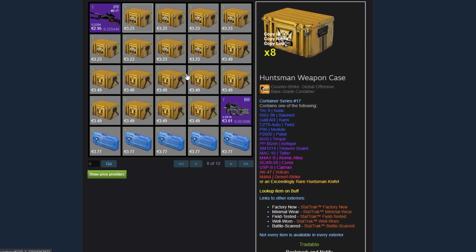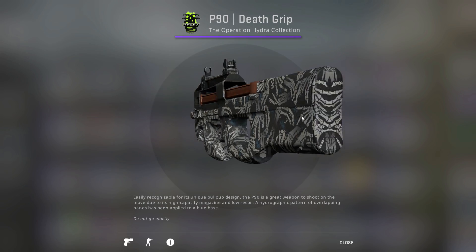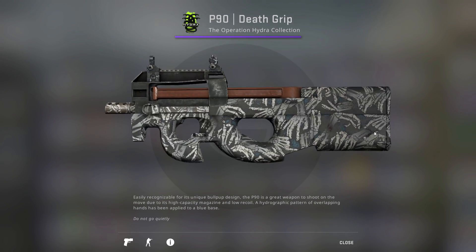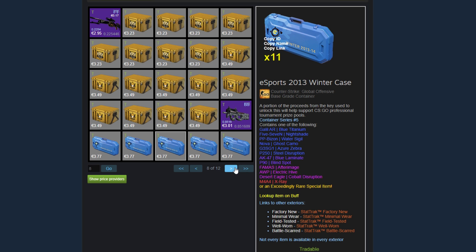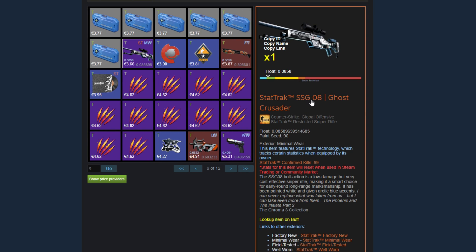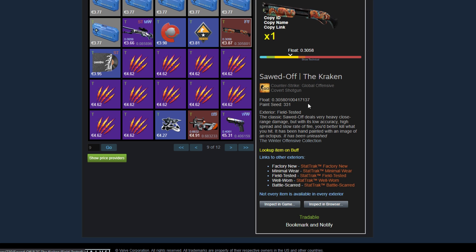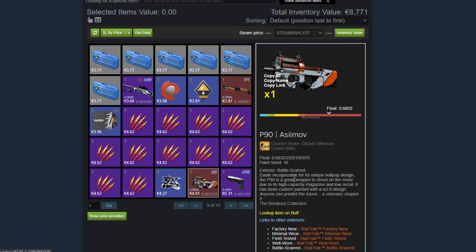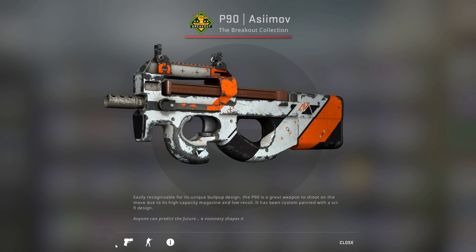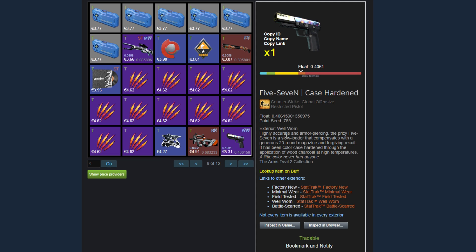He's got some Huntsman Cases, some Winter Offensive Weapon Cases. A Battle Scarred P90 Death Rip 0.85 float — this is pretty much perfect when it comes to Death Rip Battle Scards, so very, very nice pickup there. Then he's got some Esports 2013 Winter Cases. A StatTrak Minimal Wear SSG Ghost Crusader with a 0.08 float. Some random pins. A Sawed-Off the Kraken from the Winter Offensive Collection, field tested. A Music Kit. Some Battle Scarred Holos. A Rage sticker. A heavily Battle Scarred P90 Asimov — very scratched up, kind of dark, but looks pretty good in its own way. A well-worn 5-7 Case Hardened — it's not a Blue Gem, but it's also not a bad pattern.